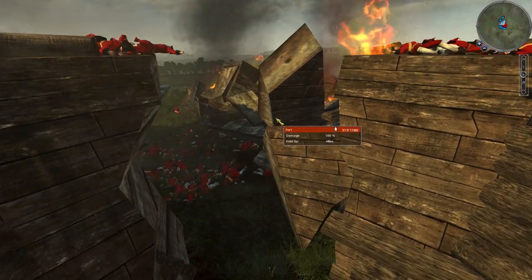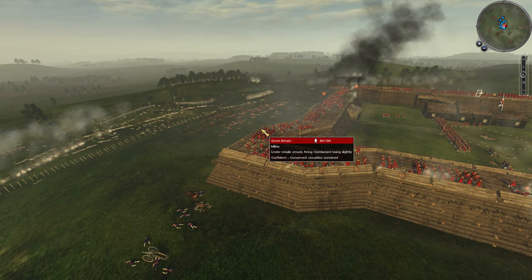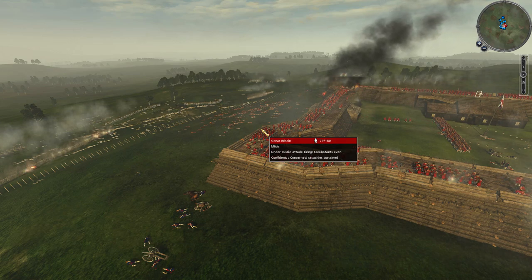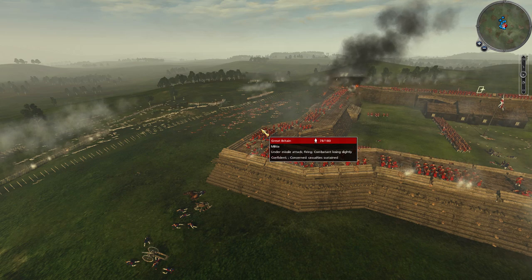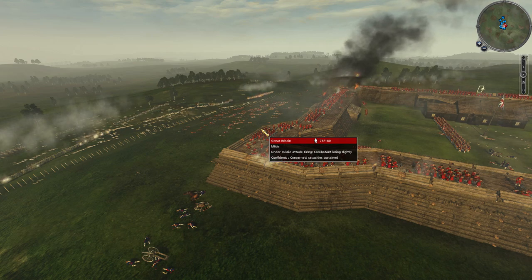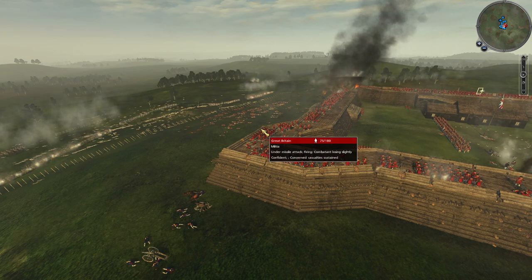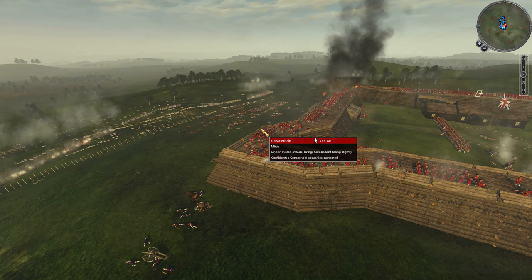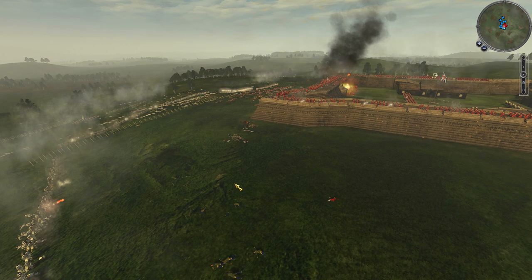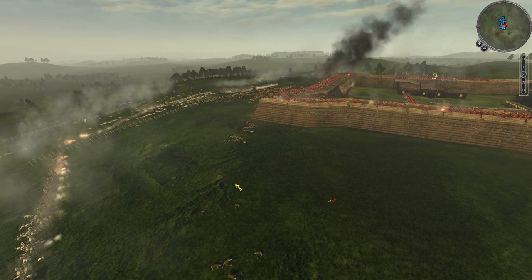At this point the wall has been broken on my right side. Given the honor of the day, it would have been acceptable for my commander to surrender the fort — the convention of the day was that you wouldn't be executed for surrendering a fort once the walls had been broken, or in circumstances where there was absolutely no chance of defending.